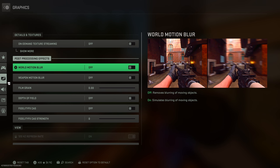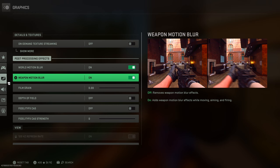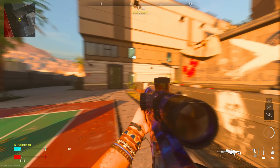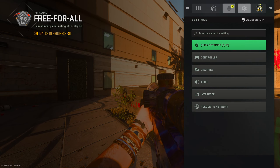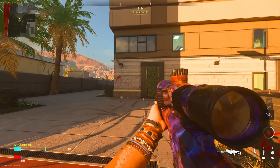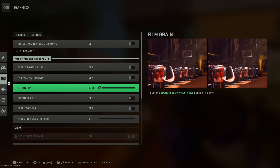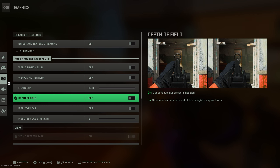With motion blur, I have off and off. The reason this is off is when it's on and you move left and right, you will see blur. You want it to be as sharp as possible so you can react faster. So if you have the setting off, there is zero blur and you can see everything clear as day. Film grain, make sure this is at zero. Depth of field, make sure the setting is off. It is the exact same as motion blur.